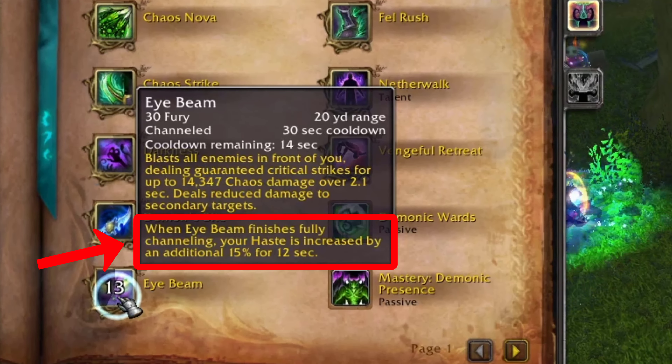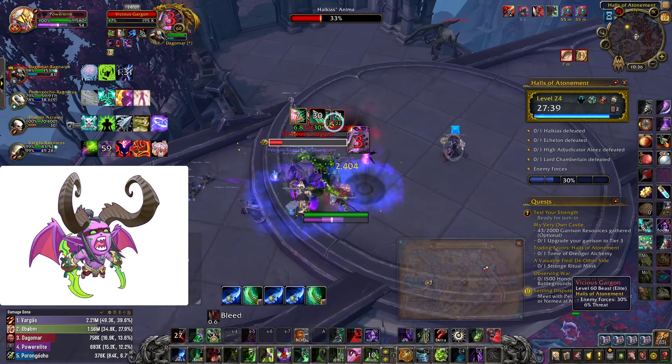If you cast the full Eye Beam, you're going to get 15% haste — which is huge for Demon Hunters, since versatility and haste are our key stats. My DPS increased drastically when I started casting Eye Beam to the full, because you cast a lot of Eye Beams — so it's possible to have 15% haste most of the time. That's like half a Bloodlust. This means planning ahead: when you want to cast Eye Beam, make sure you get into a position where you don't have to move for two seconds. Get in position to cast the full Eye Beam and you will get rewarded for it.